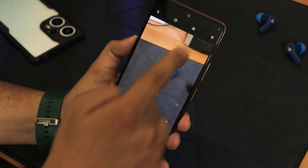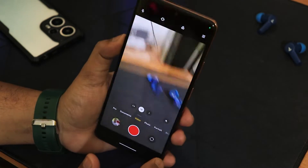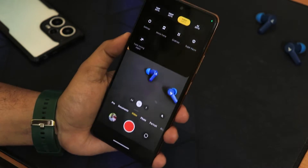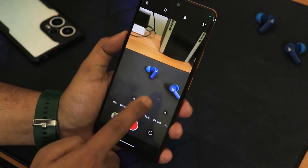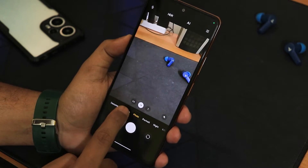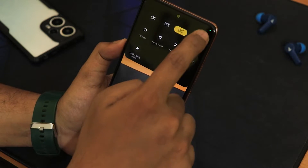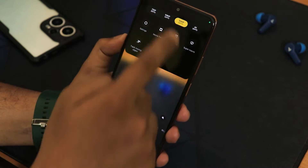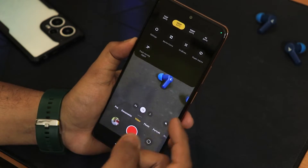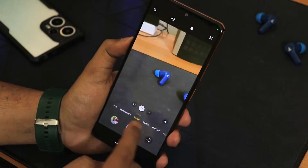Let me show you the bug. Switching to the rear main sensor, 4K 30fps works fine — I can shoot a video. But if I switch to 1080p 60fps mode, as you can see it has stopped and there was a glitch. The normal photo mode is still working but in video mode it also stopped. Switching to 1080p 30fps — now it's working fine. Earlier I had to clear camera data to fix this, but the 1080p 60fps bug is still there.